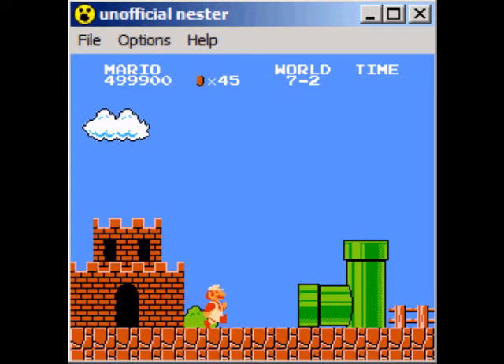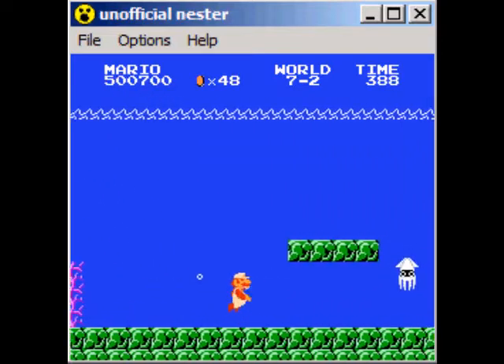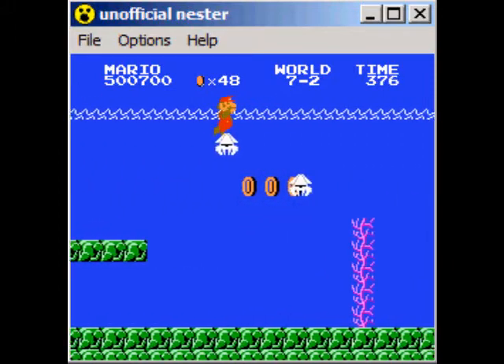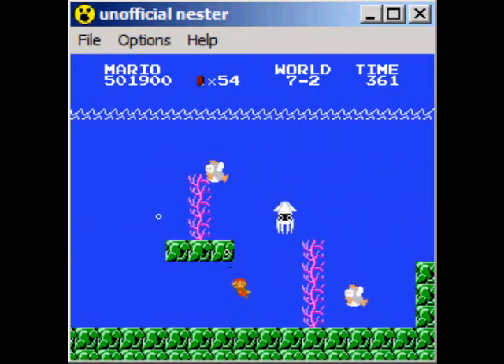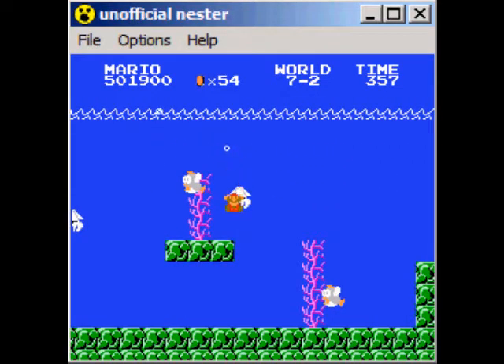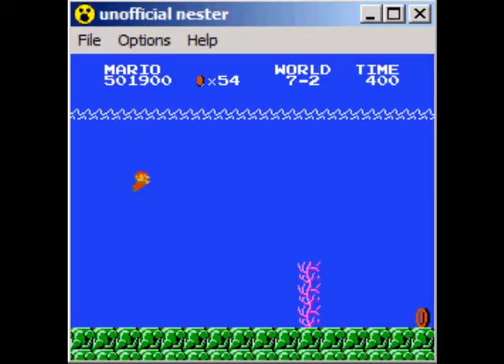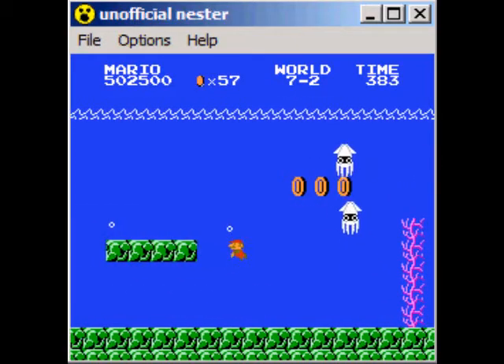Now we're entering 7-2, we got four lives and we're going in a pipe. Looks like we're going underwater, so that's good stuff. Just going to fry a blooper real quick here. Some nice fireballs that shoot even though we're underwater. We're just going to swim up into that blooper's tentacles, because that's kind of just the way we play — it's our style. Picked up some coins down here on the seabed.